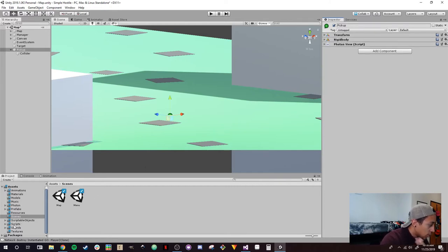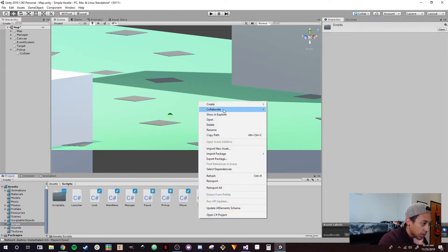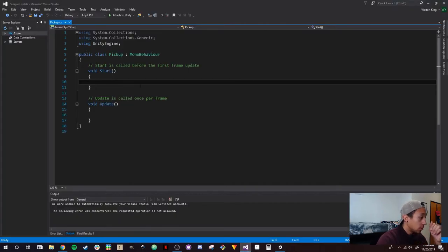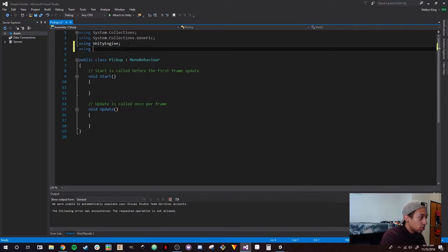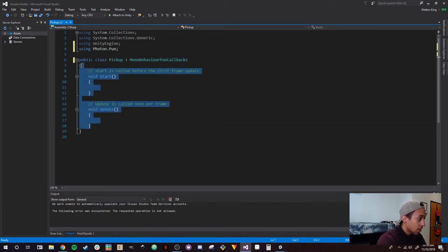Add a PhotonView to the pickup object and make sure the owner is set to 'Scene' — no actual client owns it, meaning every client will have this object. Set it to Fixed, observe option off, and no observed components. Then create a new C# script called 'Pickup', open it up, and the first thing to add is 'using Photon.Pun' so we can extend the MonoBehaviourPunCallbacks class.